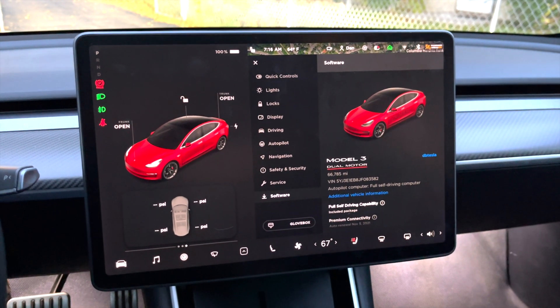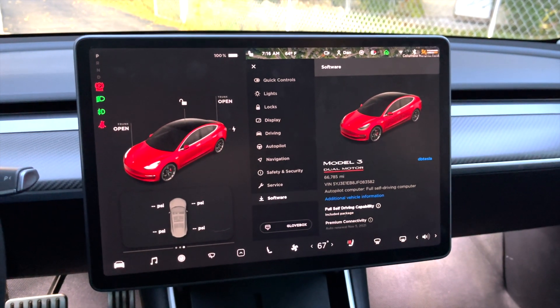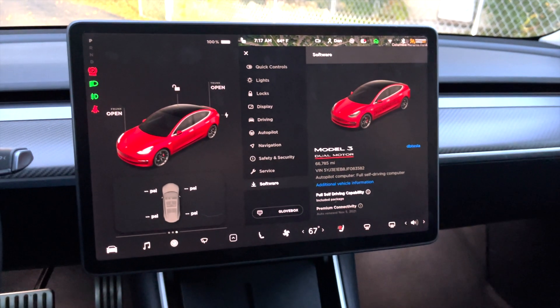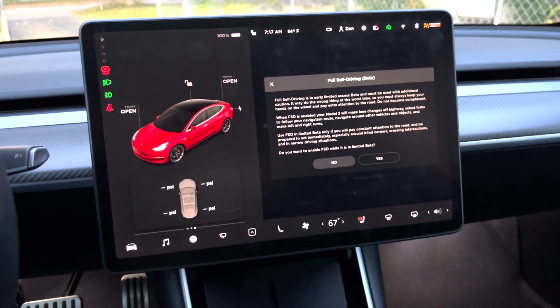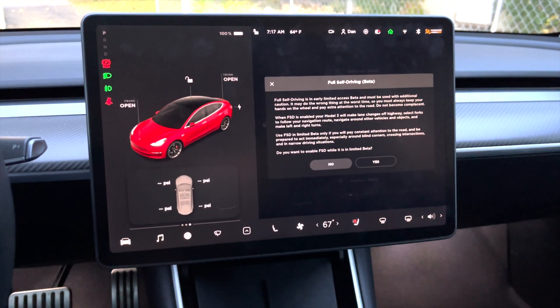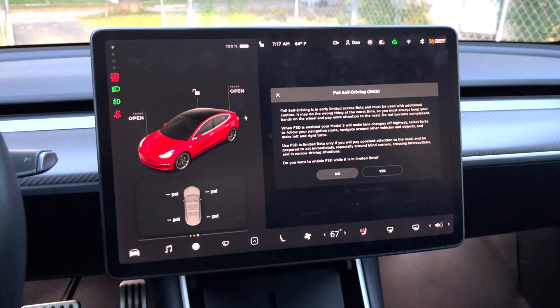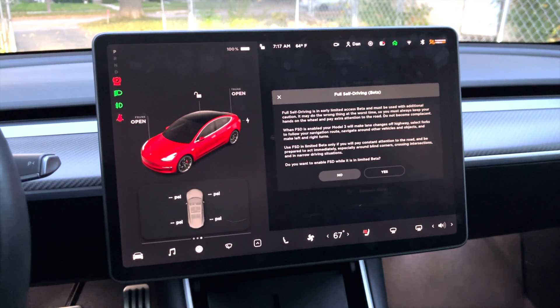Well, the day finally came. Elon's two weeks turned into reality. So this is 10.2, the first public FSD beta build, and I'm looking super forward to testing this out today. To turn FSD beta on once you get it, you simply go to the autopilot screen and then click on the full self-driving beta. You definitely want to read this — you cannot fall asleep or be distracted, you have to pay attention. This is not full level five autonomy yet, so do not assume anything. Always pay attention and have your hands on the wheel ready to take over at any time.